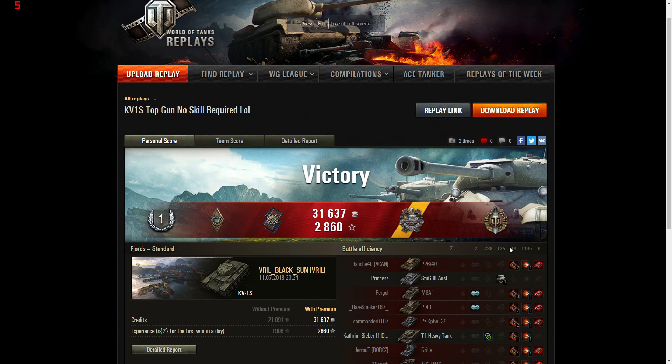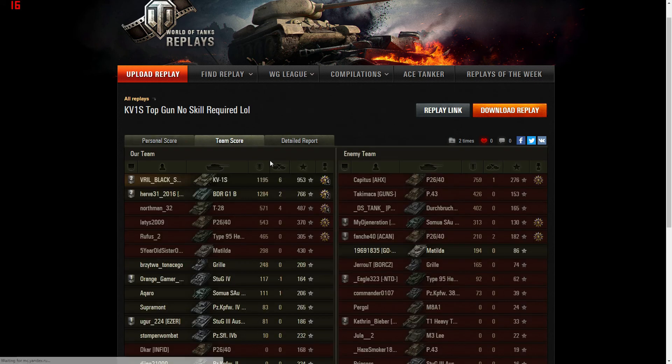You can only fight who you're up against, and Black Sun did exactly that — went to the heavy line, destroyed everything there, rocked his way around, took out everything trying to come back to the cap. Easy peasy. First-class bruiser. He earned the Pascucci's Medal for taking down two artillery in one game, and of course Top Gun.